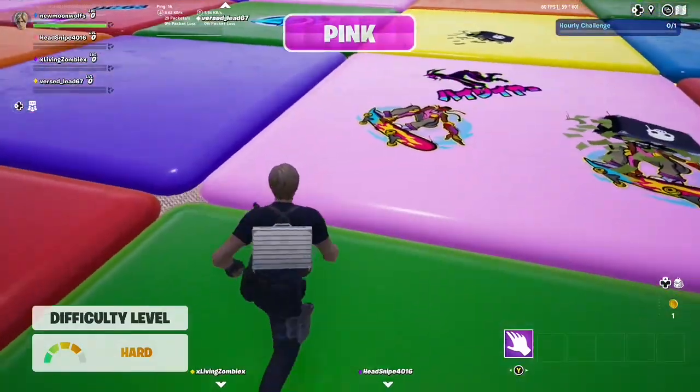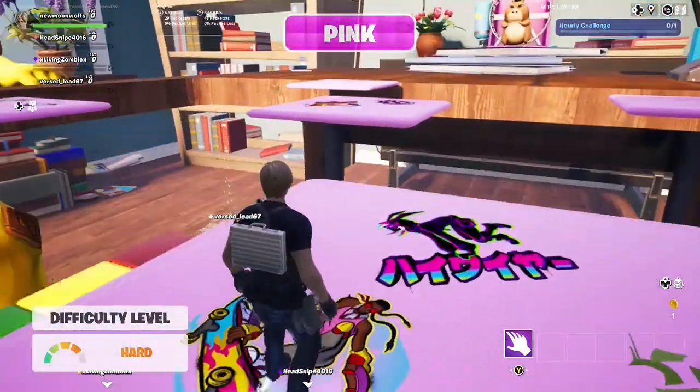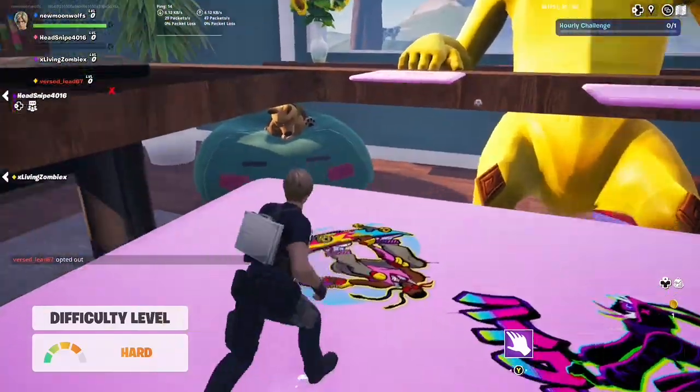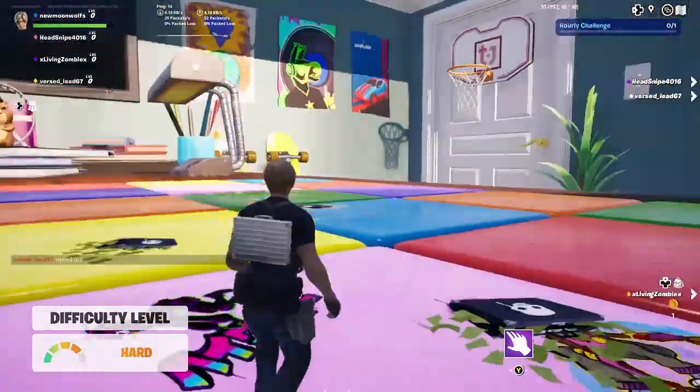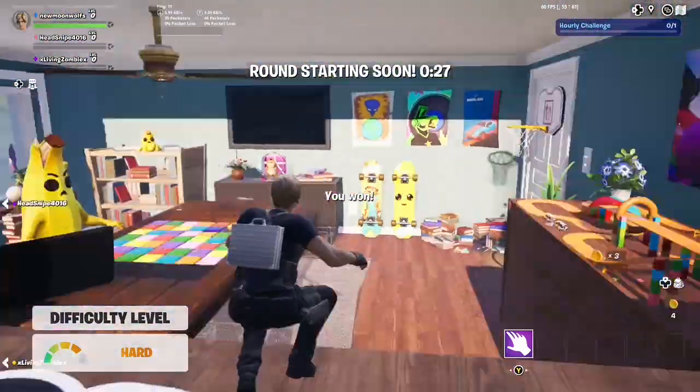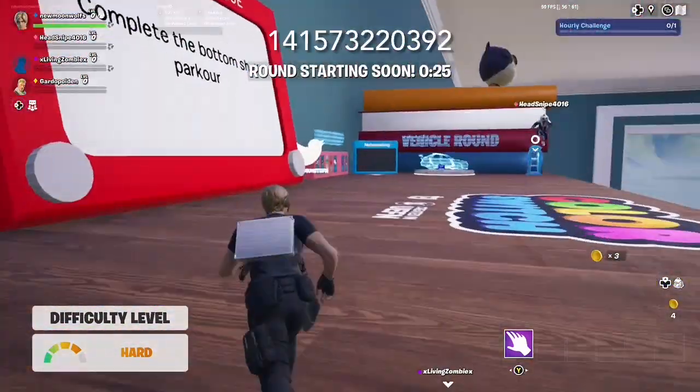Come on, come on - what's next? Oh, pink again! Three times again - aww, he lost. That was fun. Anyway, you guys wanna enjoy that. Here's the island code if you wanna play this - I'll see you guys later.